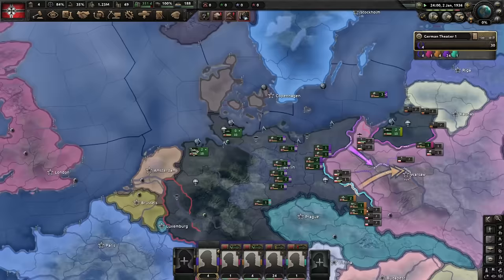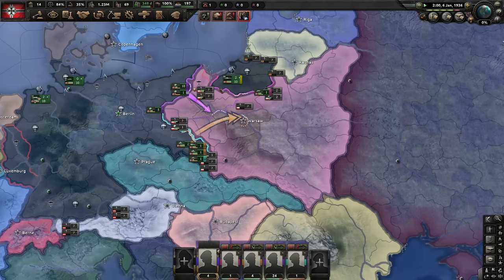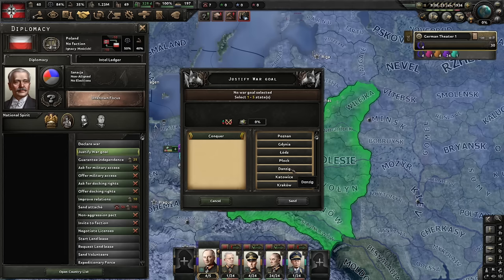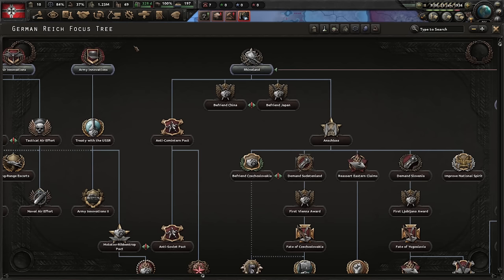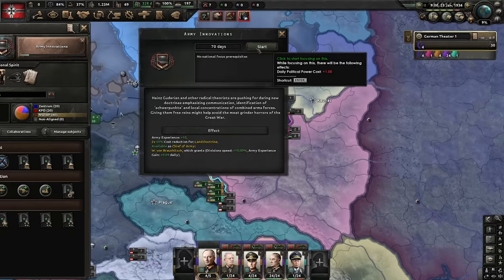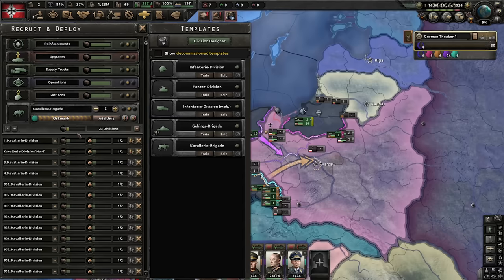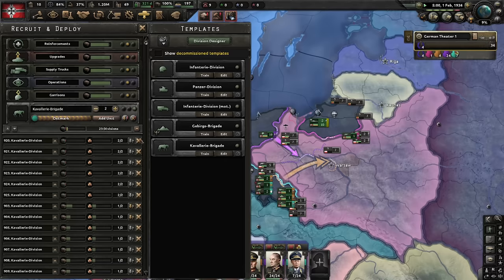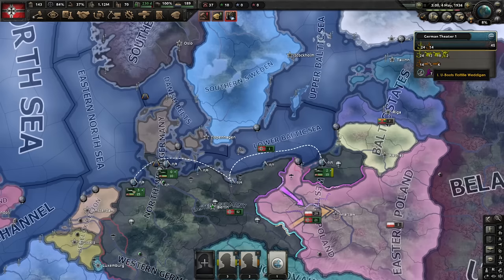We want to have 60 political power before we pick a focus — speed, really. Without focuses, we can get a lot of political power very quickly. Just as I finish assigning a general: 60 political power. We'll start by justifying on Poland for Danzig. 'Danzig or War' at least at 10 PP means we can pick a national focus, and we will go with Army Innovations. You want the 10 PP because if you go negative, you instantly cancel this justification. For the cavalry, keep force deploying — just mash this button on high priority. Keep the army exercising; if they're not green, they're less terrible.